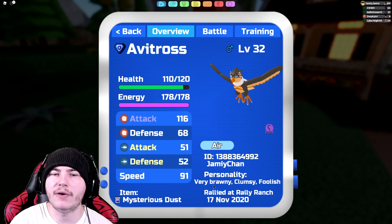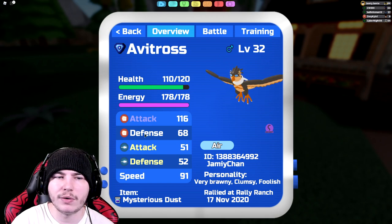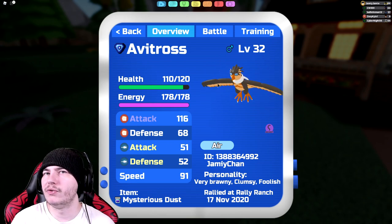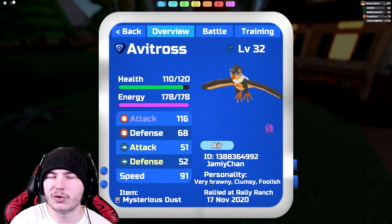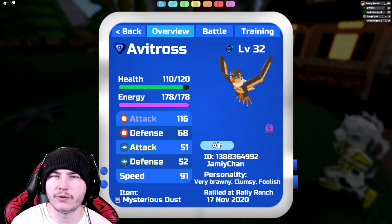For the personality, I'm running Very Brawny, Clumsy, and Foolish. You can change this a little bit — you could run Brawny and Robust instead, in case you don't want the Foolish. But you're not really going to be taking too many ranged attacks anyway, because you're probably going to pair this up with Sedemars, which can take all the ranged hits that Avitross doesn't want to take, except from Garajone.